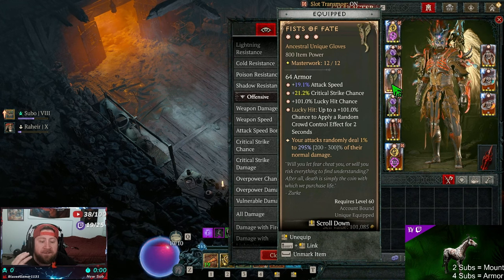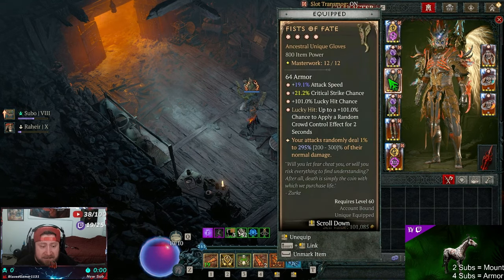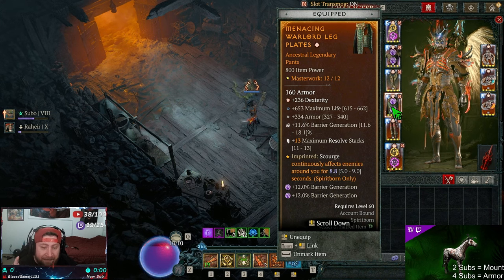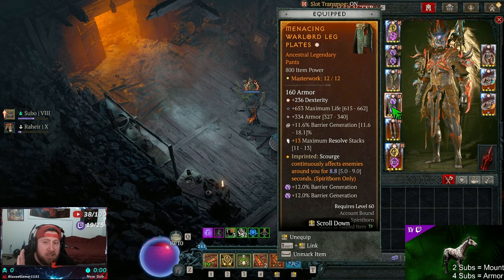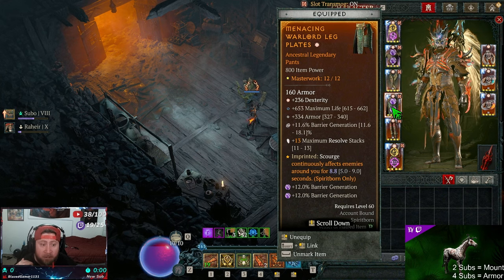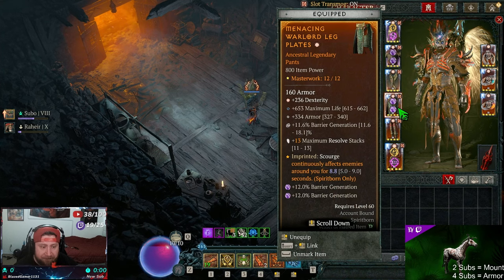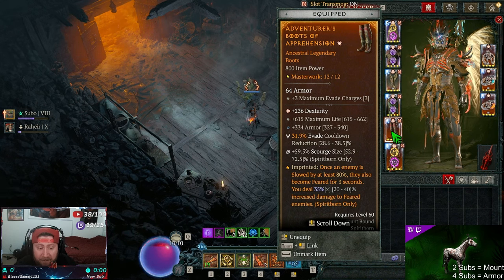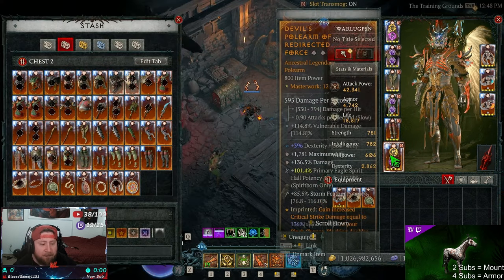Make sure Fist of Fate has a very high item power. If you don't have Fist of Fate, you can use regular gloves with the Conceited affix and again get GA crit chance triple critted. For the pants we're using Menacing for even more damage from Scourge — you need to triple crit on maximum Resolve stacks. This build relies heavily on Resolve damage; you need at least 30 maximum Resolve stacks total. I have 32. For boots, Apprehension — I triple critted my evade cooldown. Otherwise, if you have the GA, just crit evade cooldown once and then try to double crit on Scourge size.